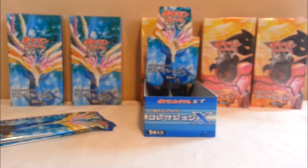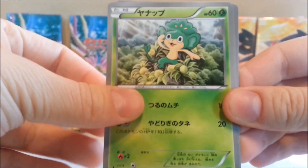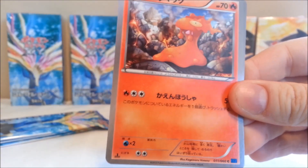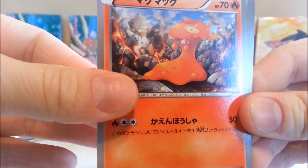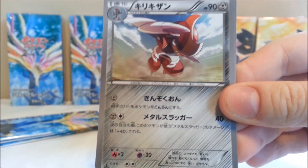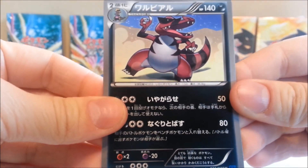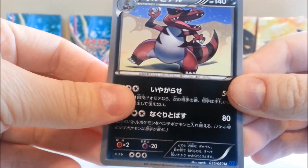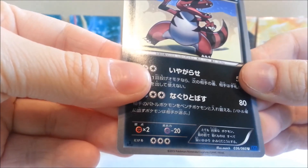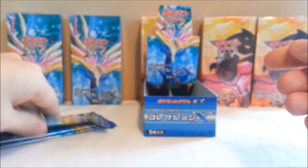Next pack — we got Fennekin, Pansage, Slugma again, Bisharp, and Croagunk — actually that's Croagunk right there. Very nice.